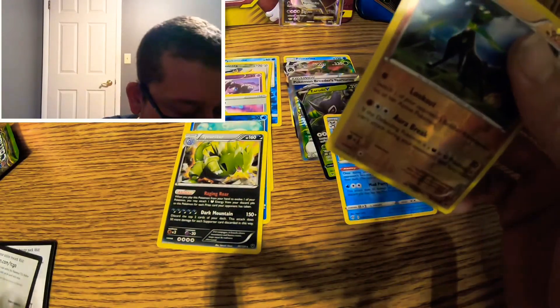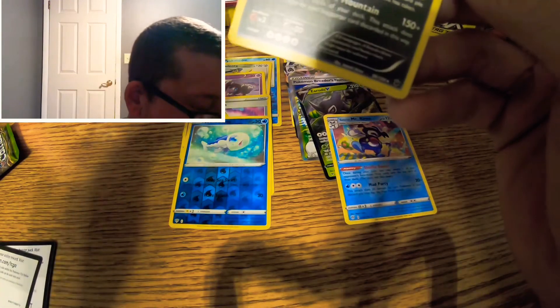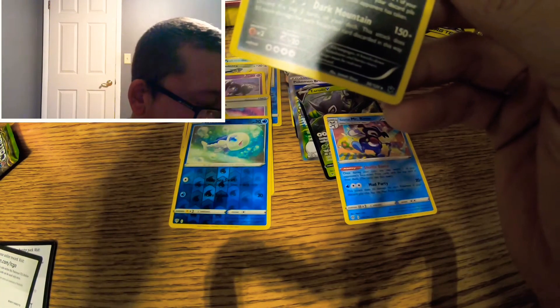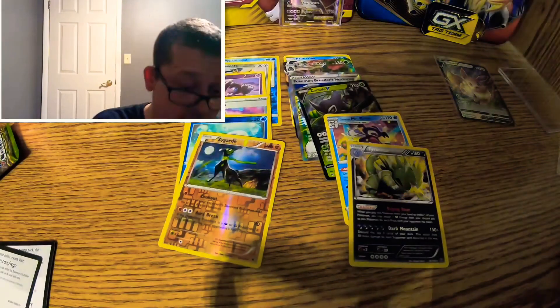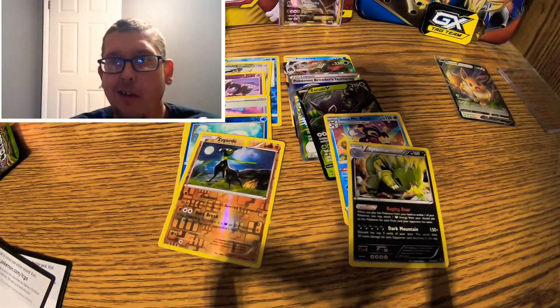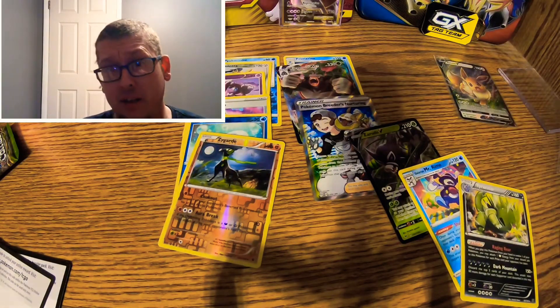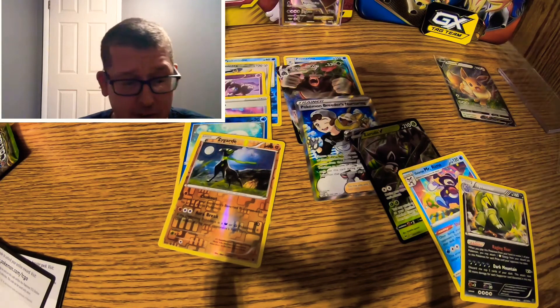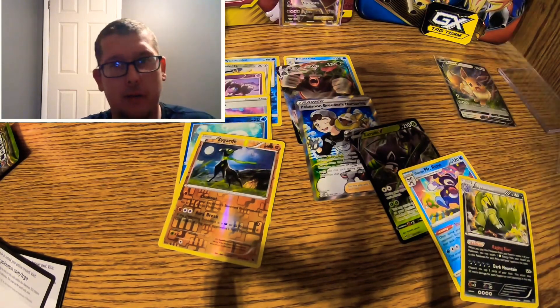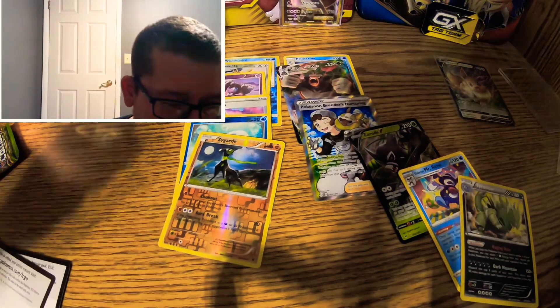So the rare was the Tyranitar and the Zygarde is a common or uncommon — sorry. So the holo rare was Tyranitar. I can't hate on it. We got three out of the six with pulls, so we hit 50%. The way my luck's been going lately — it was like one out of every four I'd get a hit — so three out of six, I will gladly take it.